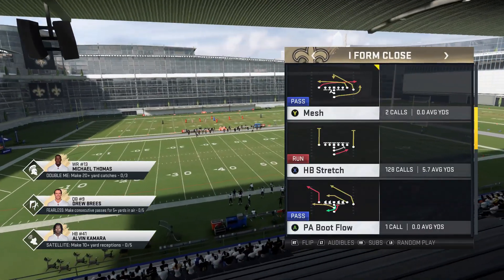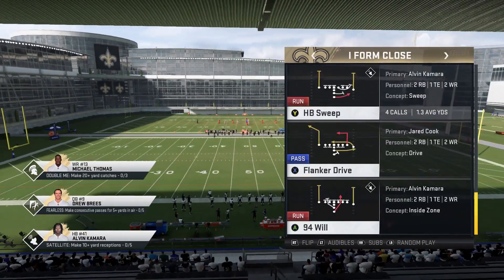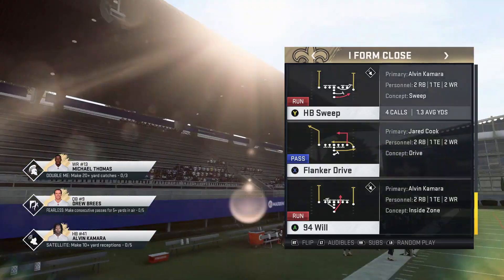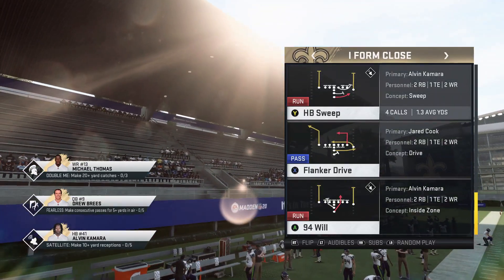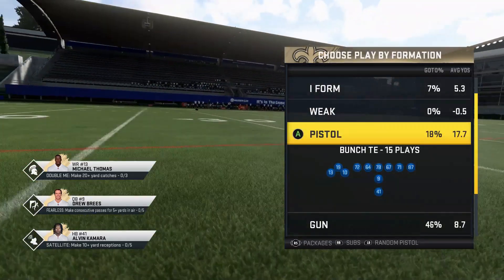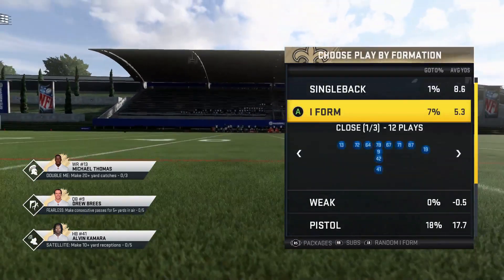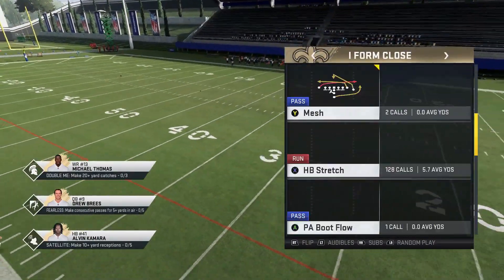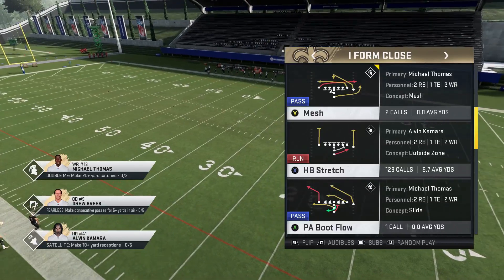Back in the day, a couple years ago, the halfback sweep was a very popular run. I don't think that it's a very good run anymore to be honest with you. Toss plays in general seem to get blown up — they just don't seem to get where they're going on time. If you guys like toss plays, let me know in the comment section. But ultimately, the best plays now to me are the stretch plays, which have been good in the past as well and are much more consistent.